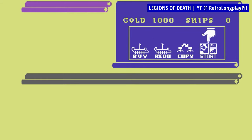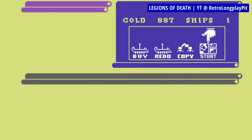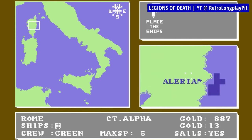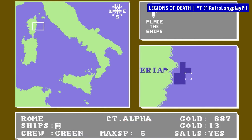Both sides have different strengths and weaknesses — Carthaginians build their ships for ramming attacks while Romans develop new boarding tactics, utilizing their strong infantry. What's unique about Legions of Death is that you not only get to pick the ships for your encounters, but you also get to design their loadouts, picking between the equipment loaded, towers on deck and the kind of crew you'll hire: slaves, archers or marines.